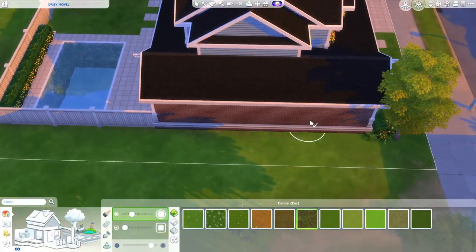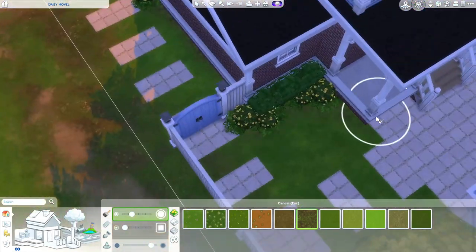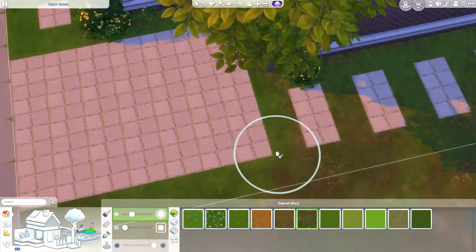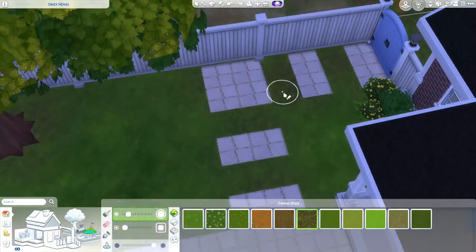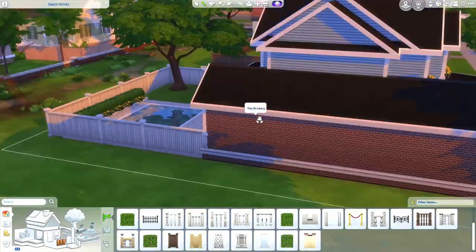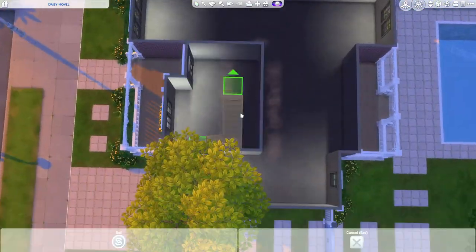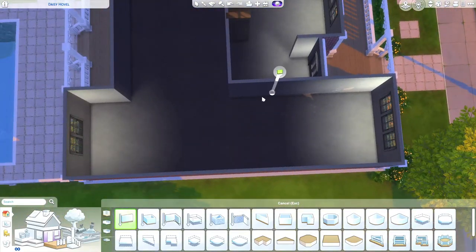I'm throwing down some bushes and flowers, and I finally placed the pavement how I want it. I'm putting some terrain paint down — just one this time. Sometimes I'll go all out and use several; it looks better with more than one, but it's not always needed, especially if you use a terrain paint that has some dirt mixed with the grass to give it a nice touch along the pavement edges. The outside layout is done.